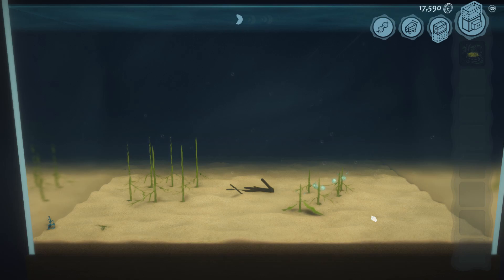Up next we have our horseshoe crabs. They will be coming from the flatworms, which will show up in a little bit, but I wanted to talk about a couple of other issues that might come up while you're creating your plants and getting your animals that you'd like.